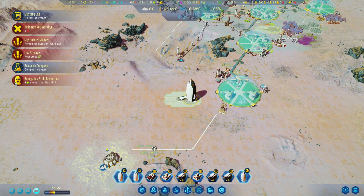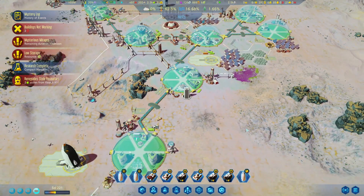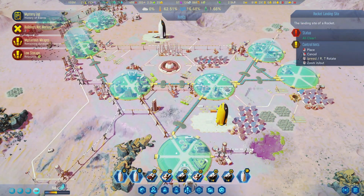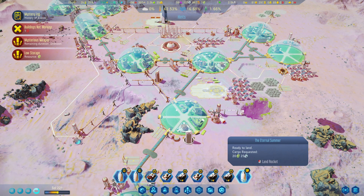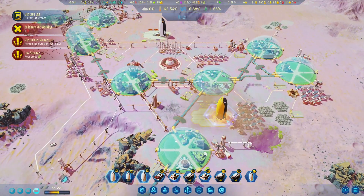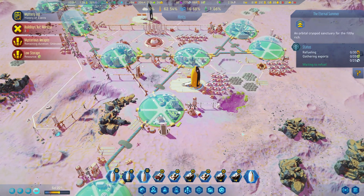Oh no — renegades! Stop stealing our food. It's basically everywhere — we have no problems with food, so why are they being so annoying? Let's land that. Oh, that's actually the Eternal Summer — I thought it was some passengers. Let's get some passengers here. Launch. There we go — they have a yellow shuttle. Interesting.